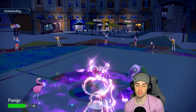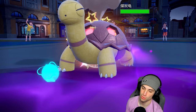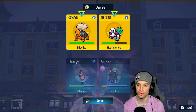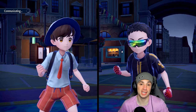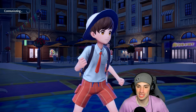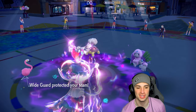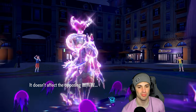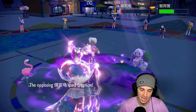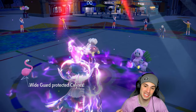They don't pop Trick Room with Oranguru — I'm surprised. Their final Pokémon is Toedscruel. I think we Wide Guard here and Astral Barrage into Toedscruel. Toedscruel is our only threat. Wide Guard to play it safe. Match three is going our way — this could be a back-to-back perfect record. We 3-0'd with Pyroar before. Flamigo pops Wide Guard to protect us, Astral Barrage brings Toedscruel down to about 2 HP. Wide Guard is one of the best support moves in Regulation G.